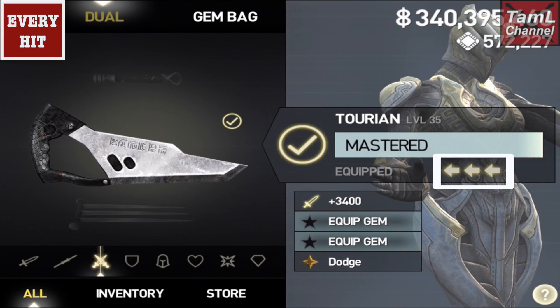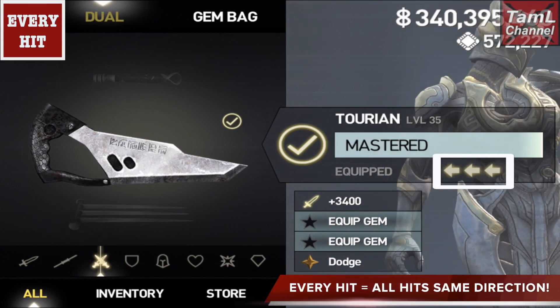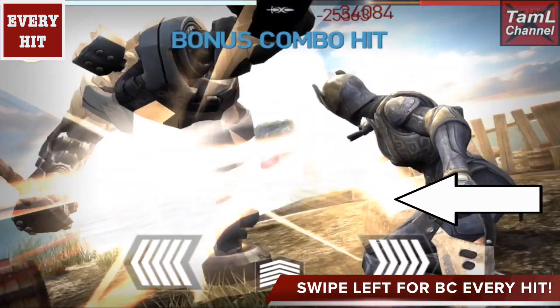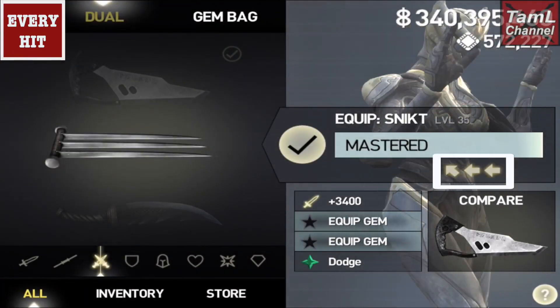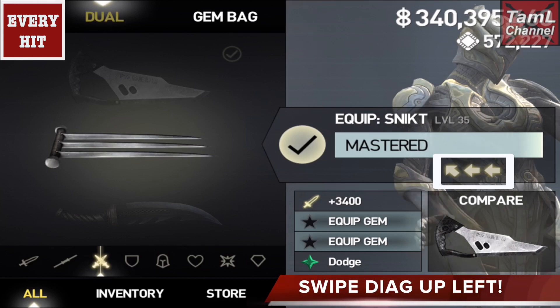Weapons where you get a bonus combo every hit means that every hit is the same direction. For the terrain you need to swipe left for a bonus combo every hit — just keep swiping left and you'll get bonus combos. Note that horizontal hits are counted as diagonals, so with the snicket you need to hit diagonally up left every hit.